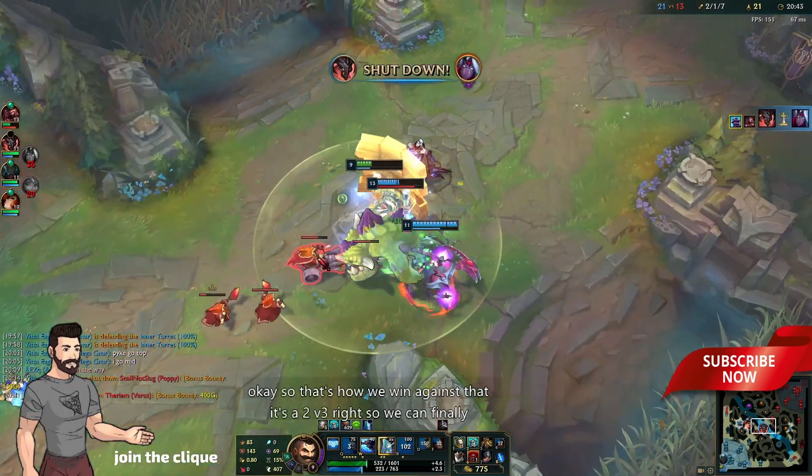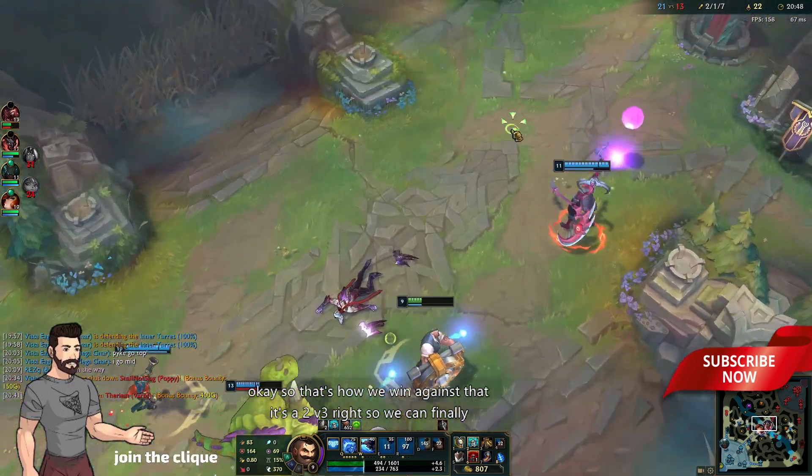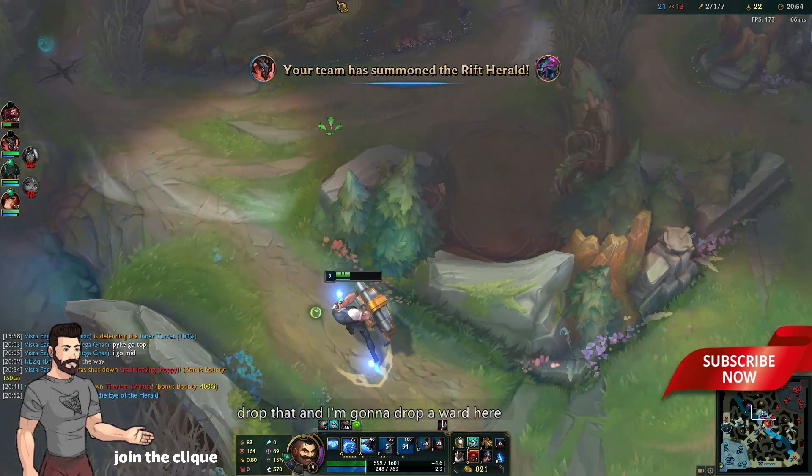That's how we win against that — it's a 2v3 right? So we can finally drop the Herald. I'm gonna drop a ward here.